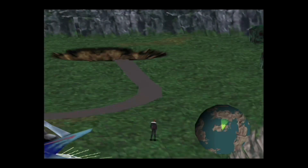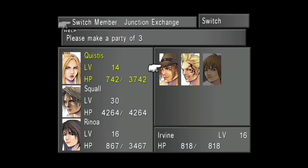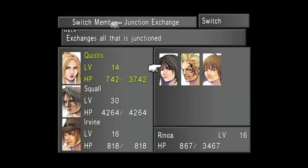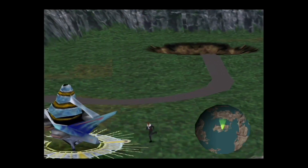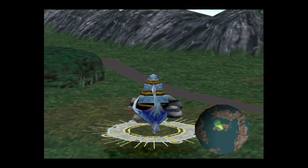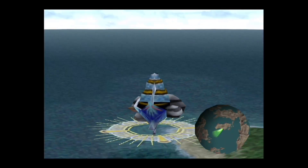Let me just make sure that setup is what I want. Yep, everything's good to go. Now I'm going to go ahead and switch - actually, for this next part I'm going to put Irvine in the party. He's going to be a magic user for right now, it's totally fine. Now it's time for us to actually start exploring the world map.